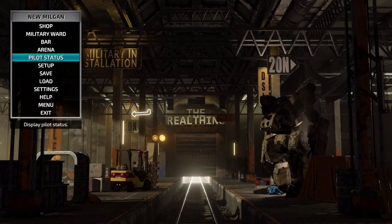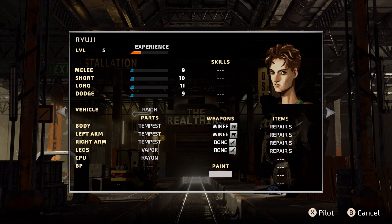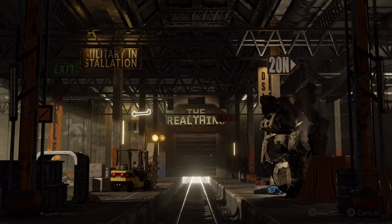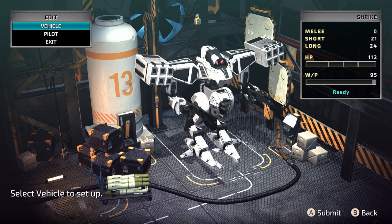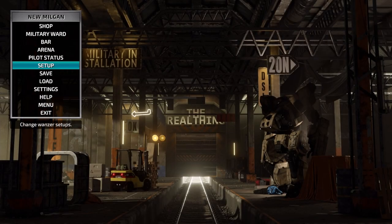Hey guys, welcome back to Front Mission First. When we last left off, I said I was going to level everybody up to level five in the arena and buy everybody the best gear, and we have done that. We're rocking some fairly mediocre Wanzers at the moment. I also made everybody the white color scheme because I think it pops better on screen — might help people with vision issues.